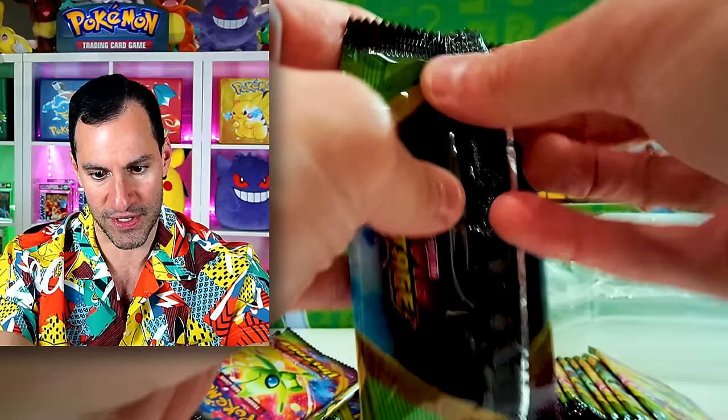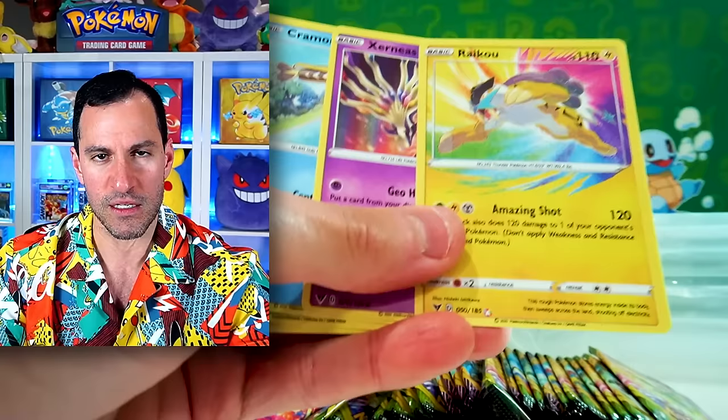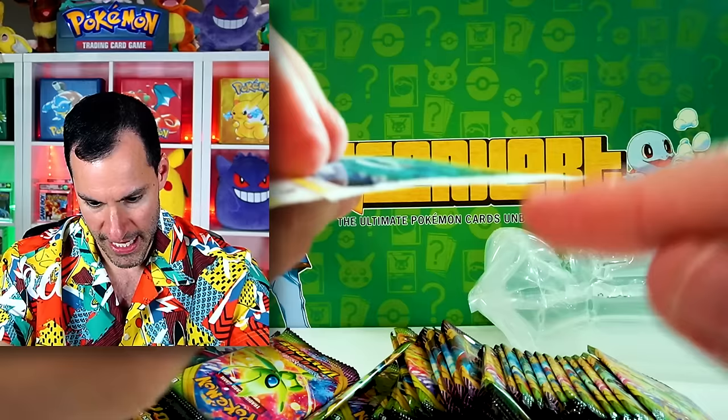Sometimes these come with tons of EX cards on the inside. Yes, we got an amazing rare! But in any case, these cards are flimsy — they can tear very easily. They don't have the little black on the inside.